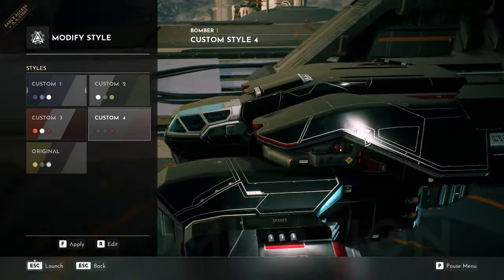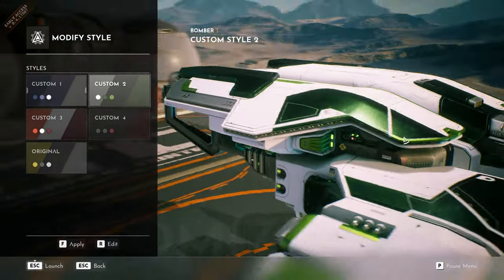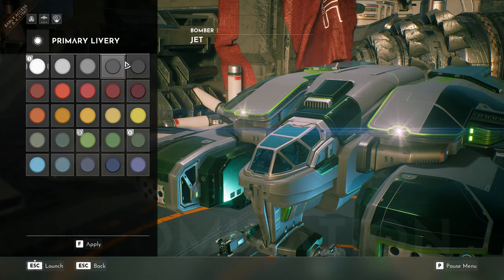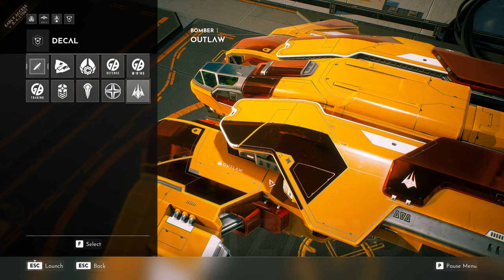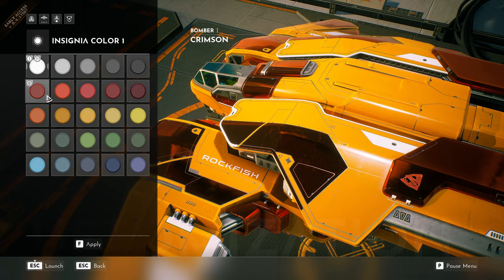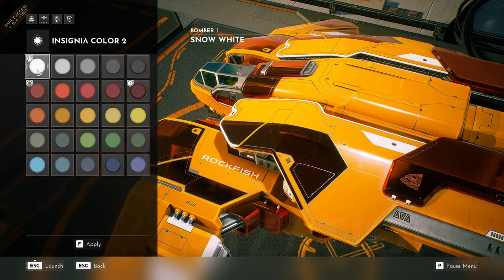Ship customization gives you more control than ever before to mix and match your style the way you see fit. Choose between a multitude of main colors that can be adjusted in reflection and roughness, paired with emissive lights and selectable insignias that you can also tweak to your liking. Even more options will appear in the future, including for your cockpit and wings. We not only want you to feel good blasting your foes, we want you to look good doing it. Be sure to share your screenshots with us — we love seeing what you come up with.